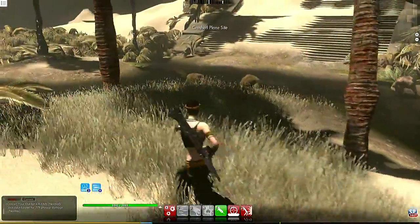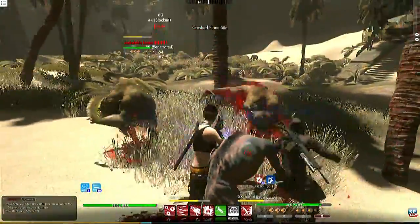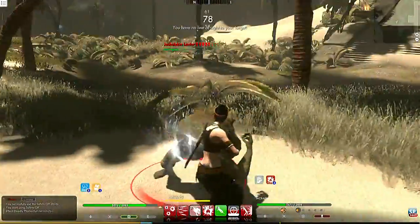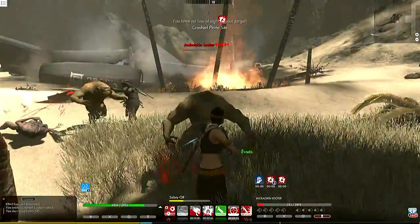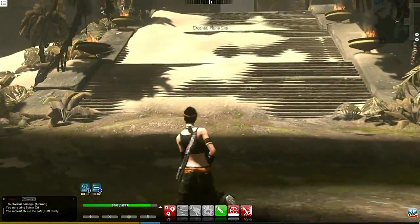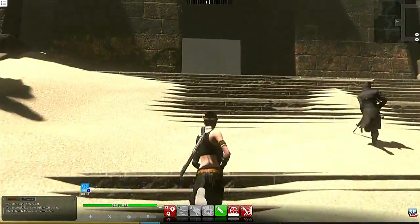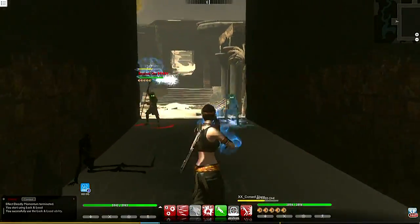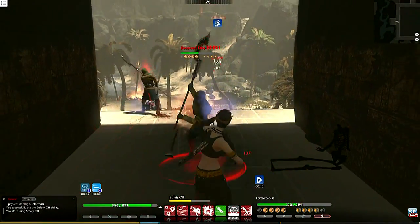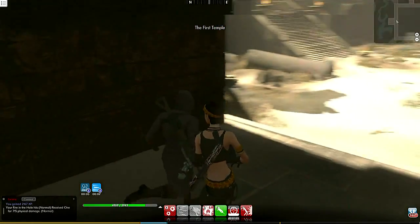Every weapon type has something unique to offer in combat. You can play as a direct damage dealer with any of the weapons, but they also have a secondary role. Assault rifle, for instance, has leeching abilities — a damaging attack that returns a percentage of the damage dealt back to you or your friendly target as healing, great for survivability. A shotgun is perfect for fighting multiple enemies at the same time because it damages everything in front of you, and many of the abilities don't even require a target. You can also move and fight at the same time — you don't have to stand still and cast. There are a lot of bad things you can avoid as long as you read the monster's animations and care about your surroundings.